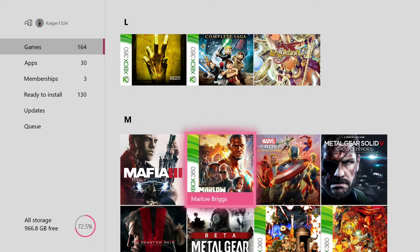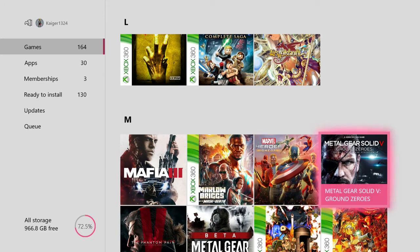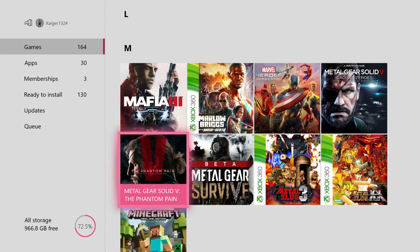Marlo Briggs — this was free last month, I believe it's an action game, it looks quite generic. Marvel Heroes Omega — I believe this game is being taken off Xbox, which is kind of disappointing. Then we have Metal Gear Solid Ground Zeroes and Phantom Pain — I bought Metal Gear Solid 5 yesterday and when I went to install it I noticed it was the Definitive Edition, so I got all the DLC but paid for the normal game price.